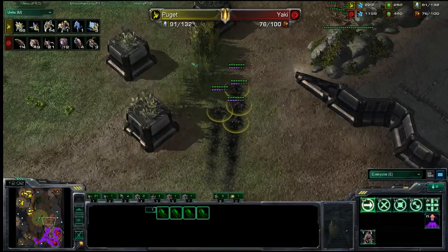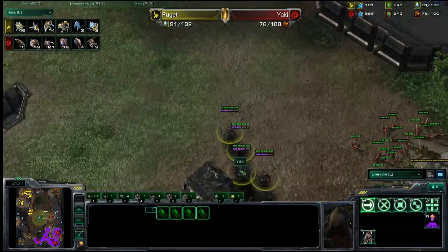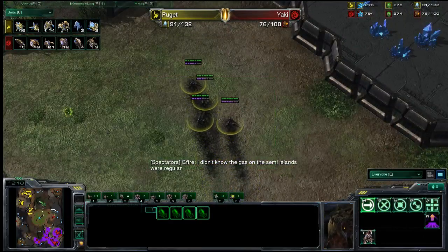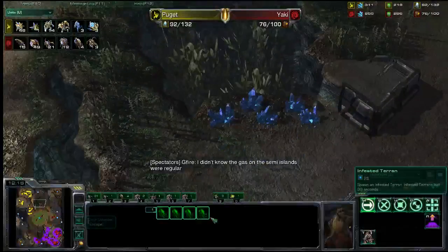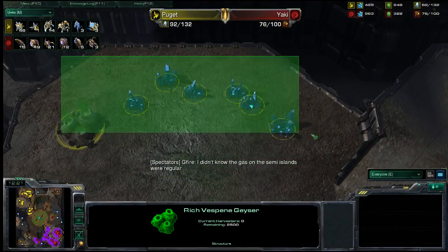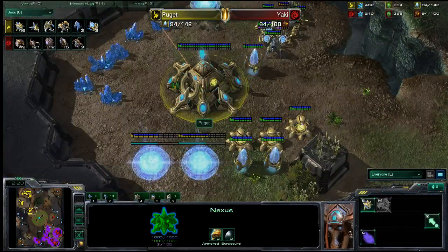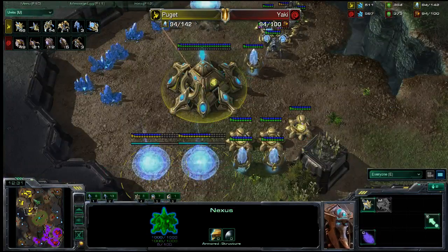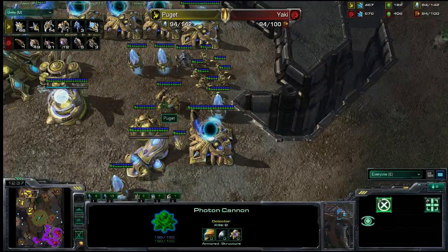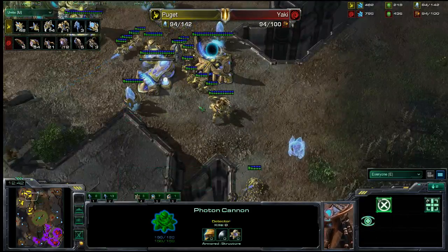Kite Zealots can pretty much kite infinitely once they have the speed upgrade, which would be a very strong position for the Zerg player. However, we do see a large group of Burrowed Infestors moving out, and it looks like their goal is the natural third that most people end up taking on this map — but that is not what our Protoss player has gone for at all. There's nothing there, and if he tries to go for the natural expansion, he won't make it because those cannons are providing vision of Burrowed Units.